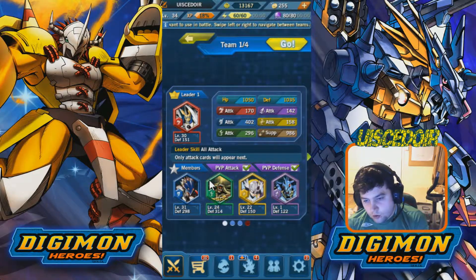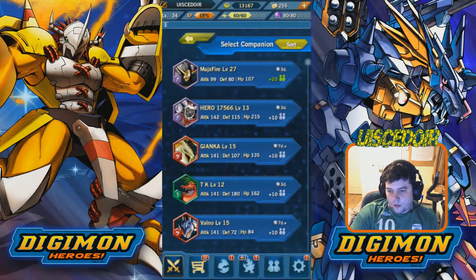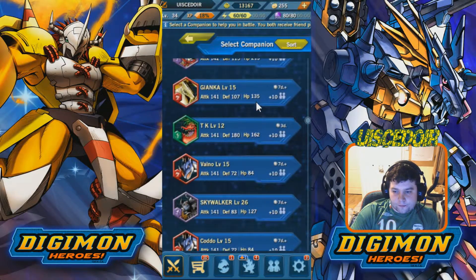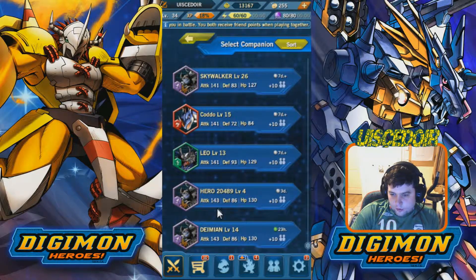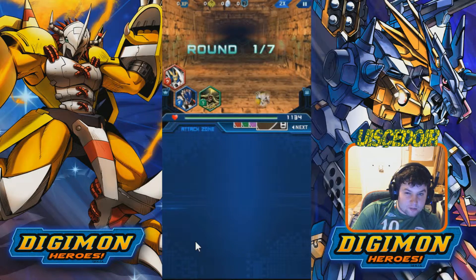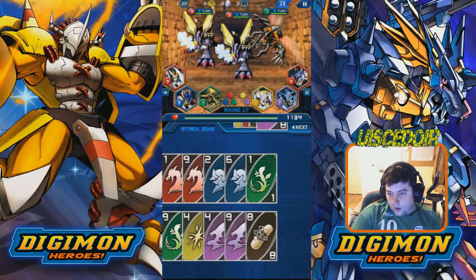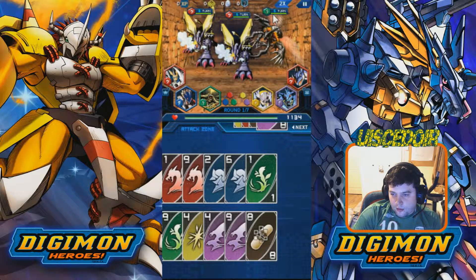I'm making sure they're all different colors because I want to deal damage of all different types, since different types counter different things. You also get to pick one extra Digimon to help you through the level. It's hard to make out some Digimon from their little pictures — it's much easier to see them on the big card. We're up against Metal Garurumon and something I can't quite make out.